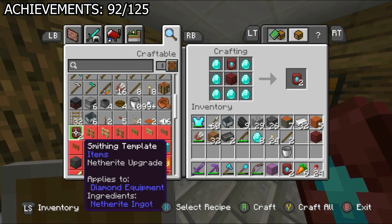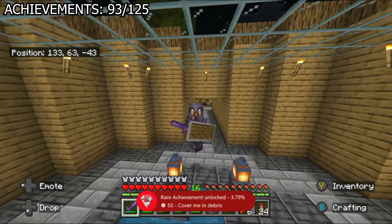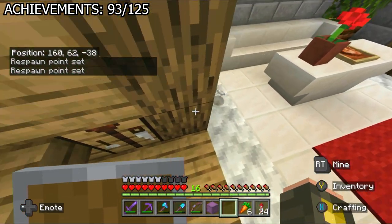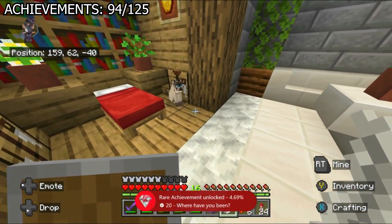I used most of my diamonds to duplicate more Netherite upgrade trims and make more Netherite armor, which got me the 'cover me in debris' achievement. Right after that, I went to sleep while making sure my cat Lucky 2.0 was standing up so he'd lay on my bed and give me a gift in the morning — all for the 'Where Have You Been?' achievement. Another easy one down.